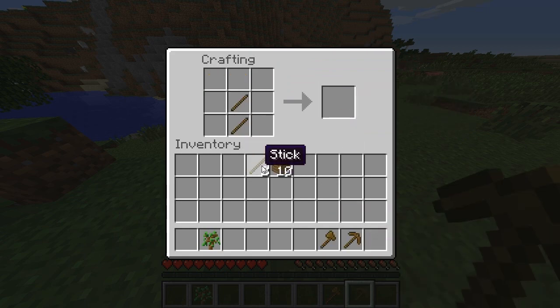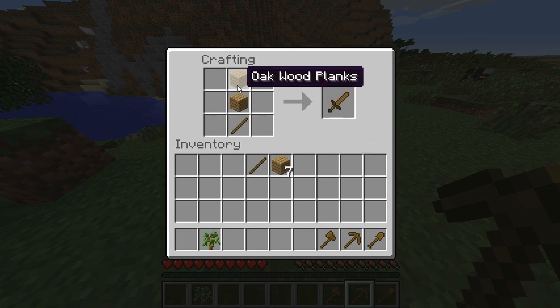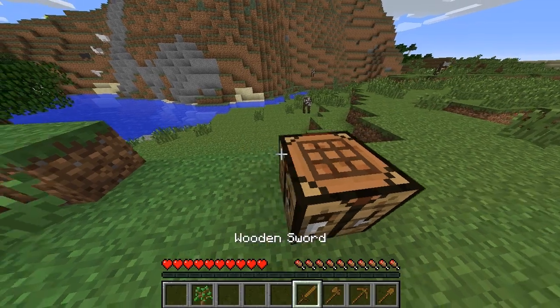Two more equipment pieces and you'll be ready to start your Minecraft life. Here again, put the two sticks in this formation, then take a single plank and you create the wooden shovel. And finally, the most essential piece of weaponry is your sword. You're going to put two planks like this and one stick like this to create your wooden sword.